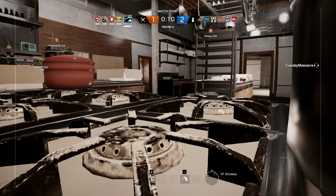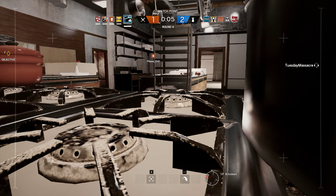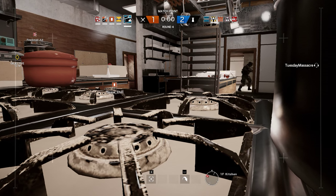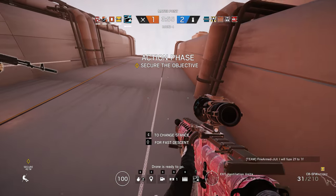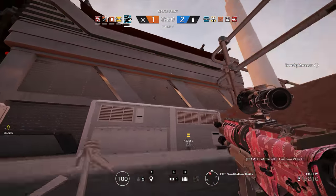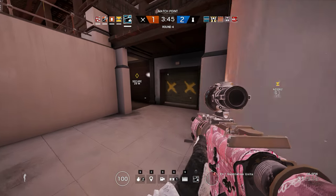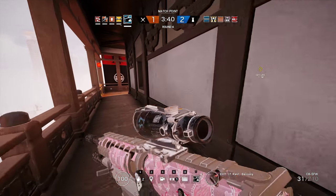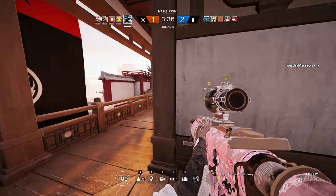Looks like they got a Castle too. Ten seconds to insertion. Of course — someone already spotted them. Looks like Castle's barricading the kitchen window, probably the objective room window too. Proceed to the biohazard container and secure it. Ready to go. This is the kitchen window — it's castled.